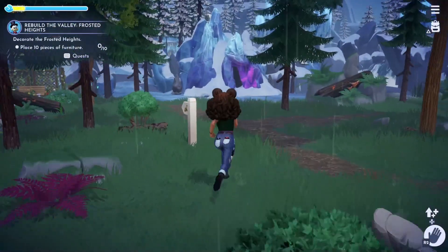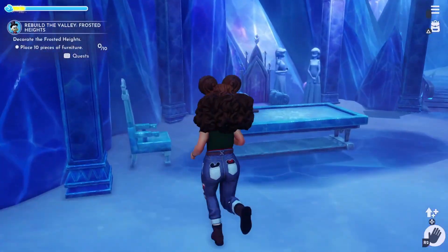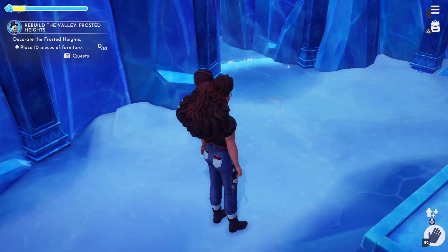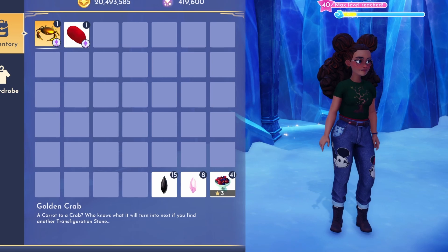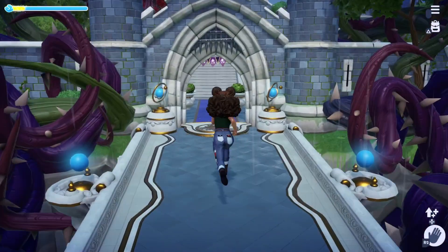Now you are going to want to take this golden carrot with you while you travel on over to Elsa's cave. It's here that you'll find another transfiguration stone that will turn your new golden carrot into a… golden… crab? Sure, why not? I think it's kind of cute. The next location is a bit trickier.